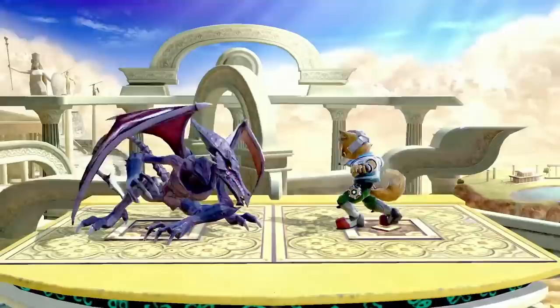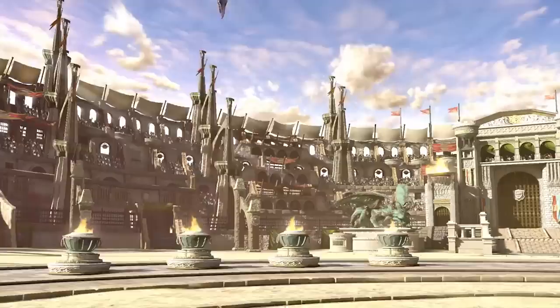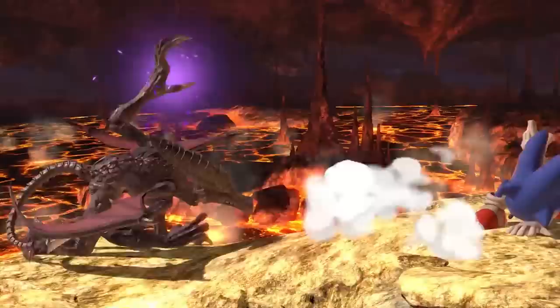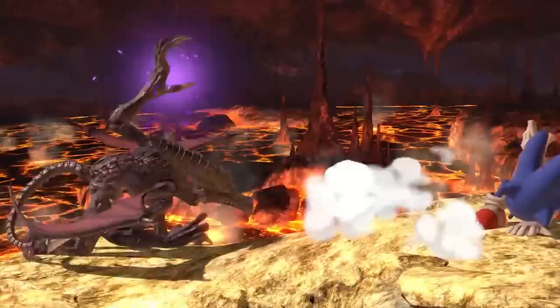His edgeguarding is good as long as they're not ridiculously far below the stage — he can go below and hit you with a fast fall fair or Nair. But if he misses, he has to use that horrible up B and will probably get ledge-hopped or hit because it starts too slow. So it's usually not worth the risk. Those are my thoughts on Ridley — let me know if you have thoughts, please subscribe, because I'm going to do much more Smash Ultimate content in the coming weeks.